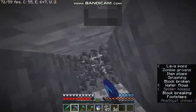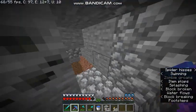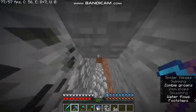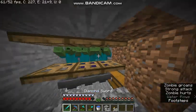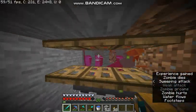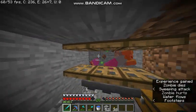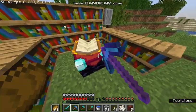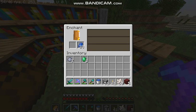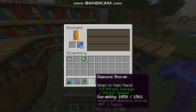We won't be enchanting everything this video, just a few things. Oh yes — okay, this is our farm, let's do this. We'll be back when we've got plenty of levels. I went to mine quartz because the zombie XP farm isn't that fast. Fortune — oh, I could have got that.